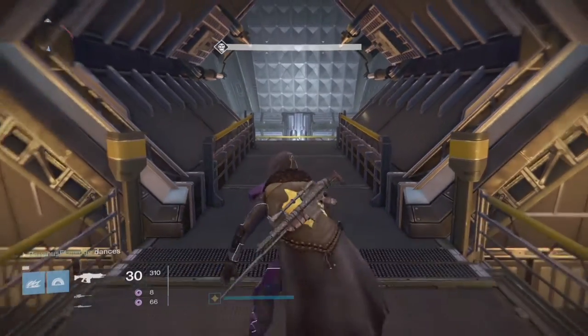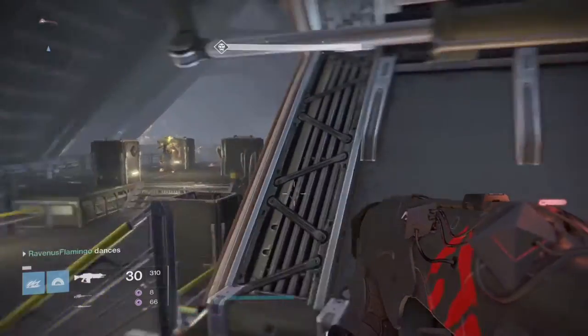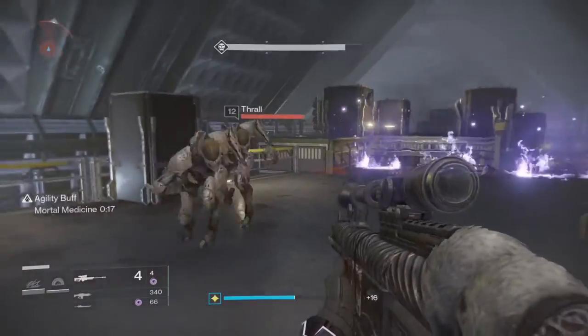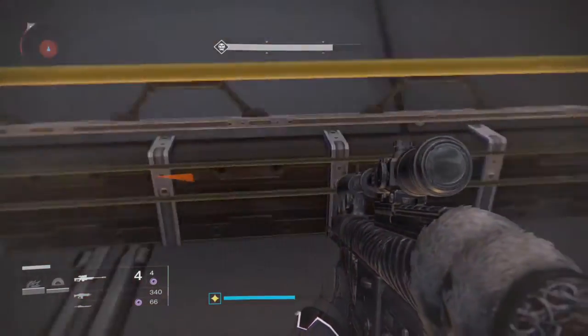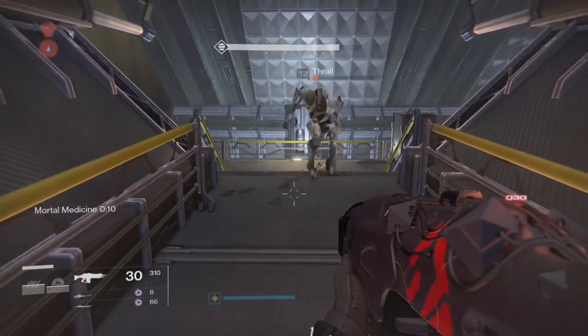Now to go through some of the mechanics. We'll start walking in here and only use our grenades and void abilities to kill the thrall. One of the nice things about this spot is that if you get in trouble you can come behind this first square in the walkway and the thrall will not go past this.